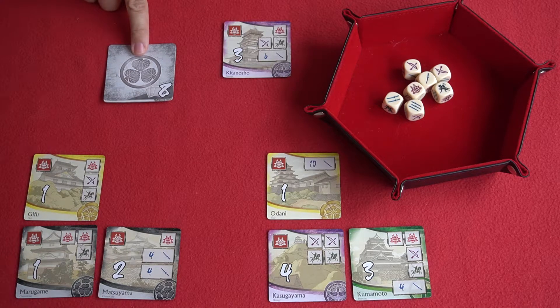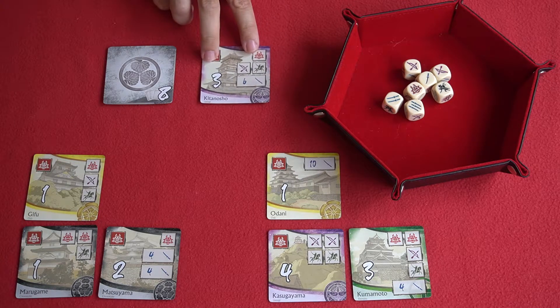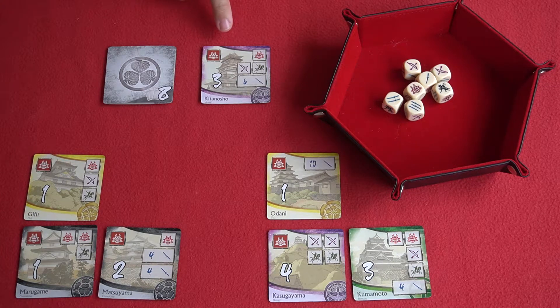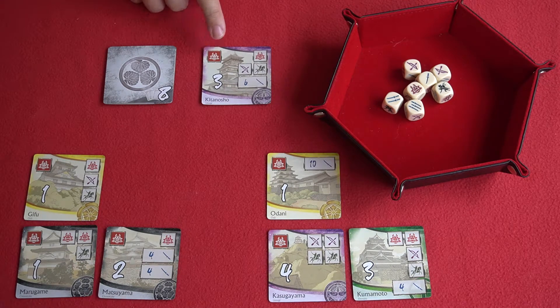Completing a set also means your opponents can no longer capture your castles. The second thing that can happen: as long as opponents have face-up castles in front of them, they can still be attacked. The same rules apply — you have to complete each battle line — but you'll have been wondering what the daimyo symbol in the top left-hand corner of each card is for. When attacking an opponent's castle, not only do you have to complete each battle line separately, but on a separate roll you also need to roll one daimyo to fill that symbol. As soon as you do, you take that castle and place it face up in front of you.